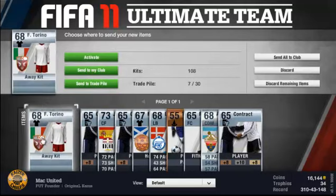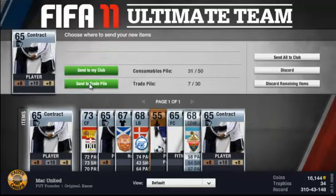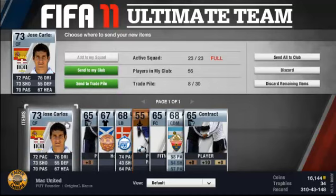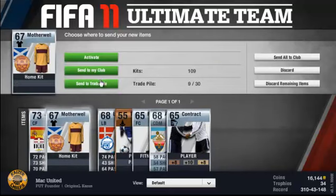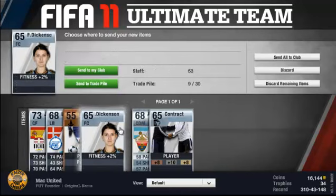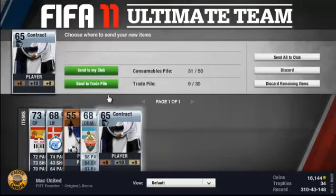It's not a bad kit, send it to the club. Trade pile. It's got decent pace, shooting, passing, and dribbling but no one is buying him because he's not shiny. Motherwell — it's not a bad kit, send that to the club. Dickinson and Andy Gray — keep away. 58 pace. Oh dear, it's only got one stat that isn't in the 50s. I'm going to discard the remaining items.